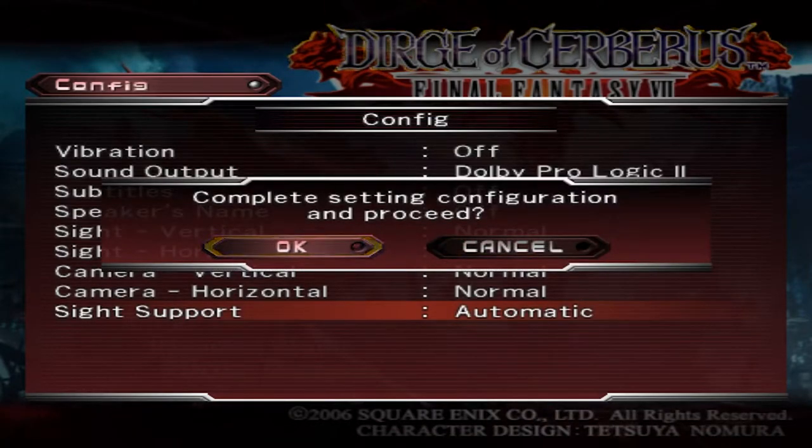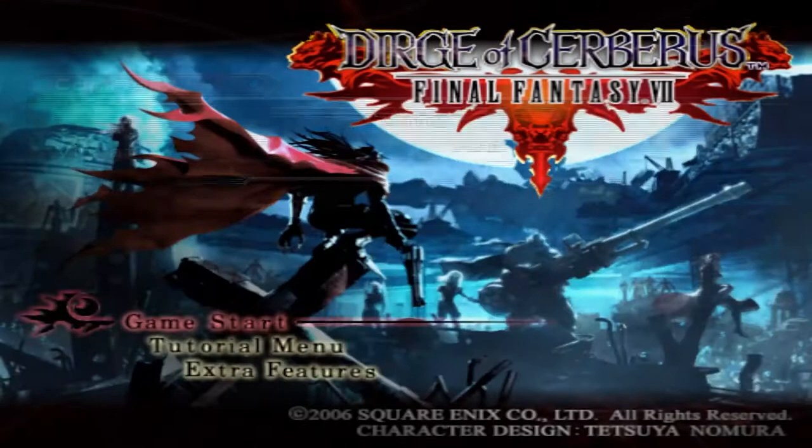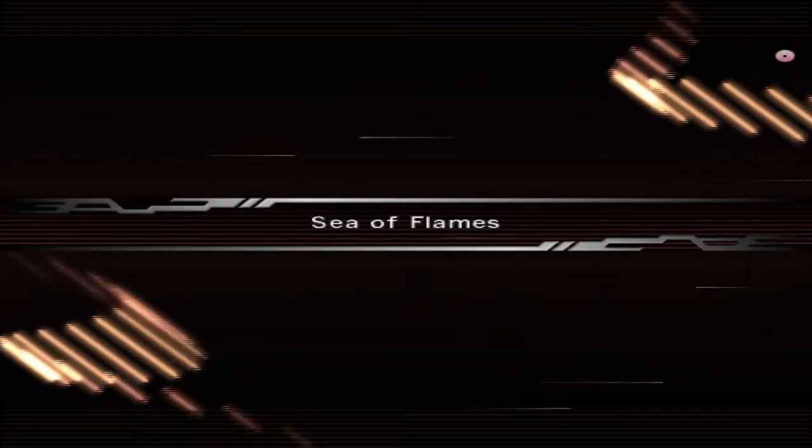Time is going to start right when you hit OK on this screen. What's going on right now is that I'm mashing Start and X to skip a couple of cutscenes. In just a second we're going to see Sea of Flames pop up on the screen, and then we're going to be able to start the run.